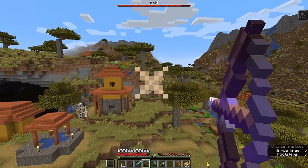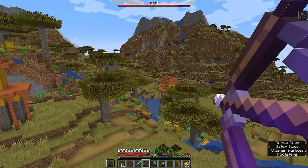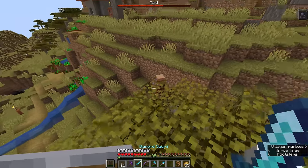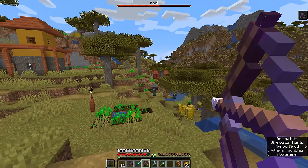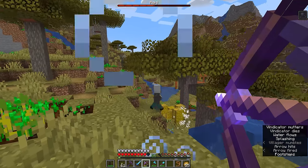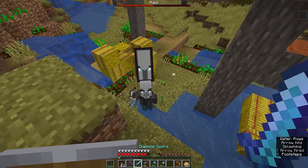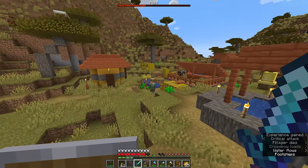I'm standing up here on the hilltop trying to defend these villagers. There are a couple in the village down there who are still taking a little bit of damage, although the vindicators seem to be getting stuck in the water streams over there, which is actually kind of great. I'm most concerned about a pillager riding a ravager who came down from the hillside — I'll keep my wits about me as I make my way down into the village. When one of the vindicators drops a captain's banner, the others will actually swarm towards it, so you can use that to your advantage.